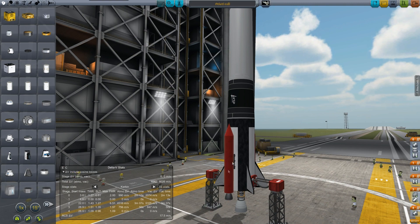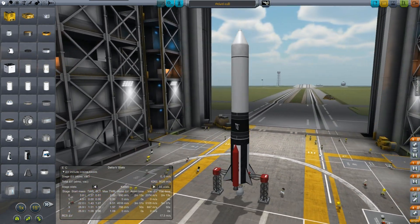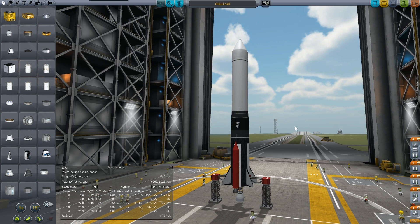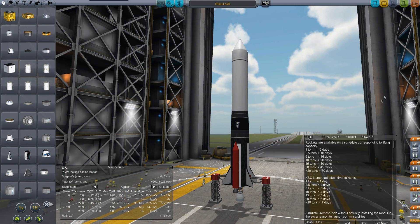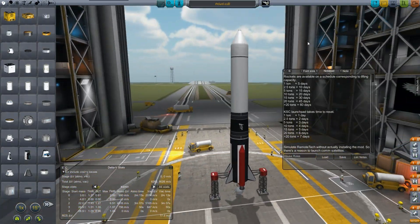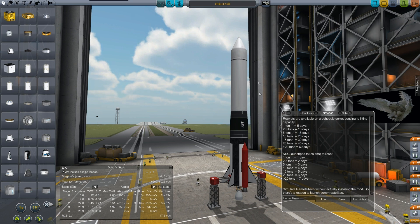I think we have some acceptable performance numbers out of those. I decided, as I was talking about in the last video, I wanted to house-rule some limitations. Here's what I've come up with: rockets are available and scheduled corresponding to lifting capacity — you can see the chart here. Each different class of lifter has its own separate vehicle assembly area. Every five days they can put one of these Atlatl 1s together. We only have one launch pad — it takes time to reset. Just one day for the little guy, and if we get really big lifters it could take up to a week.